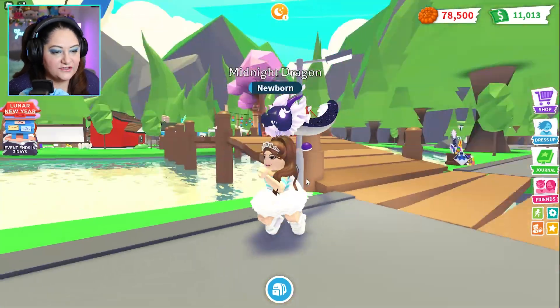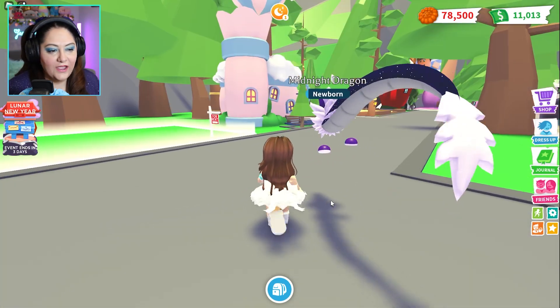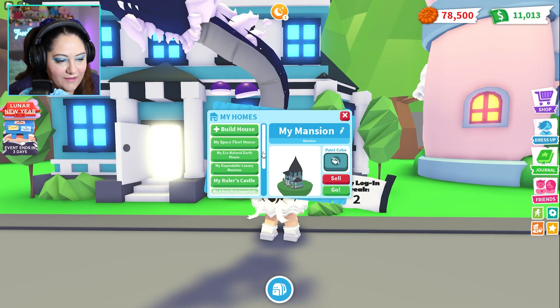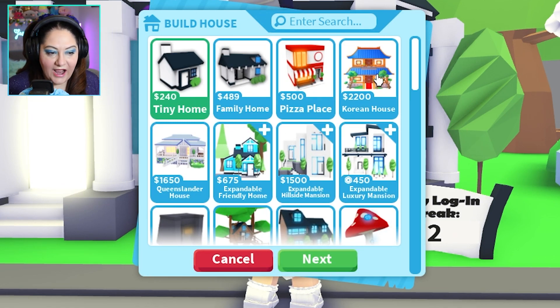I really, really want that legendary rainbow dragon — I hope I can try and get it today. But before we do that, let's change our house. I currently have my mansion enabled, but I want to get the new house that's available: the Korean House.